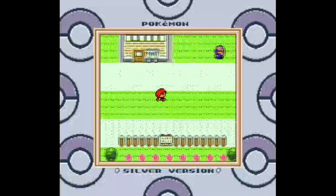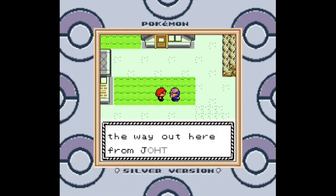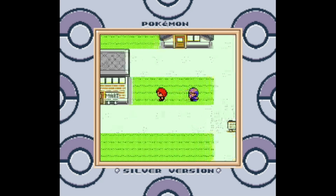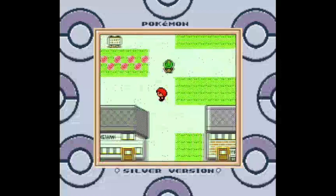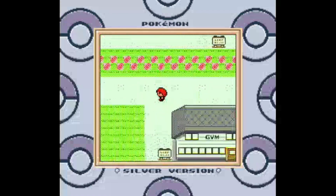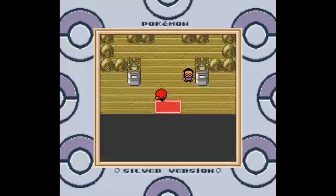Also in Pewter City is an old man who will give you an item that unlocks another Legendary for you to capture. In Silver Version he gives you the Rainbow Wing; in all other versions he gives you the Silver Wing. As a reminder, the newly unlocked Legendary will be level 60 in Crystal Version and level 70 in all other versions. If you've been holding onto your Master Ball up to this point, this is probably the opportune time to use it. Not much else in town since the museum's closed, so the only thing left is to take on the Pewter City Gym.